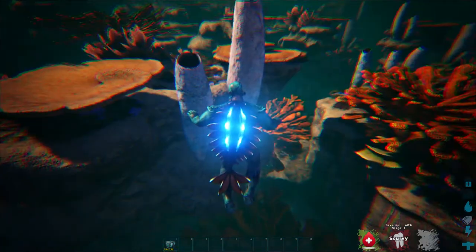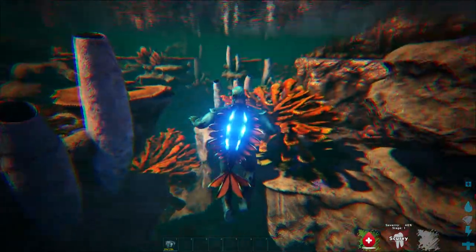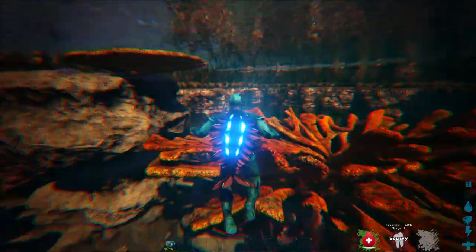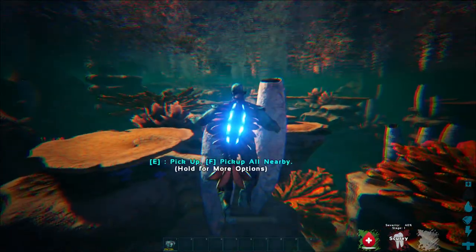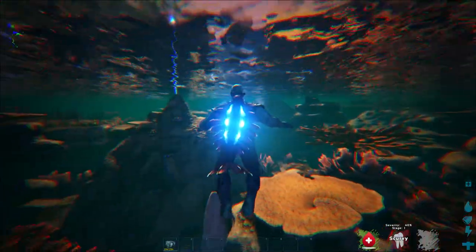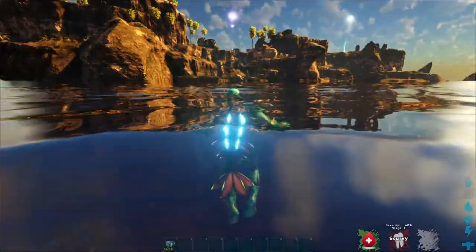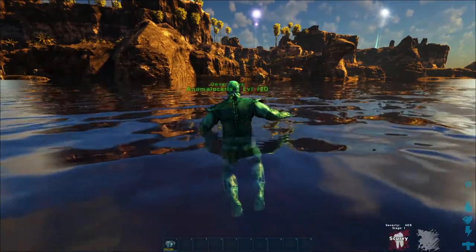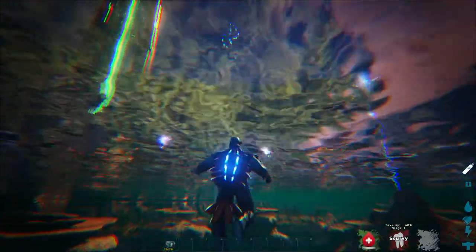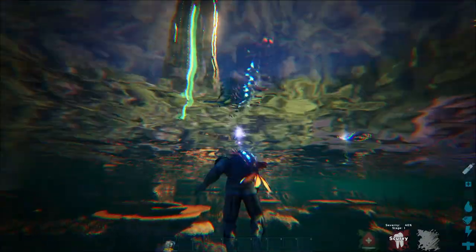When you try to leave the water with the Karez on your back, it will just pop off automatically — I didn't even have to hit anything. Just pick it up, heads up, and it pops off.